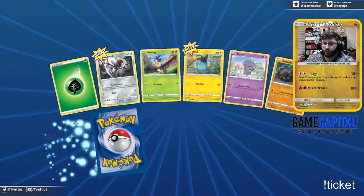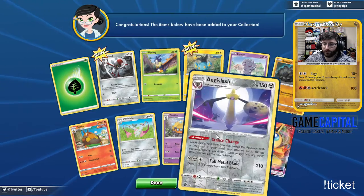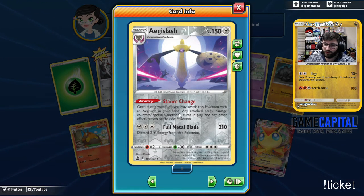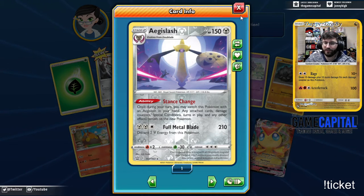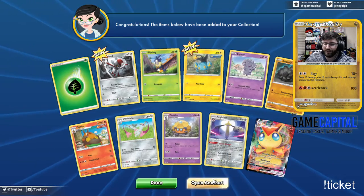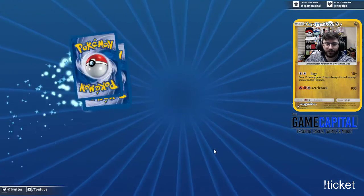In my IRL boxes I opened as a break, I got a lot of nice rapid strikers. Stance Change — switch this Pokemon with an Aegislash in your hand. I'm so confused — we're gonna have to pull the other Aegislash to understand the difference between these guys. That seems so strange. I want to see that interaction.